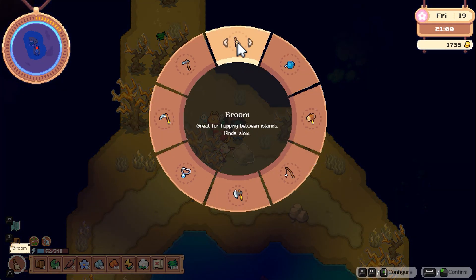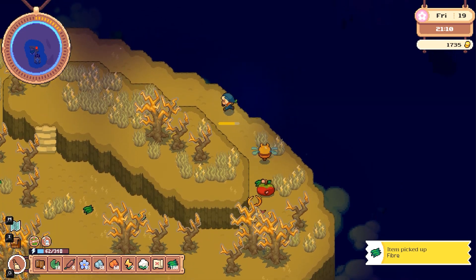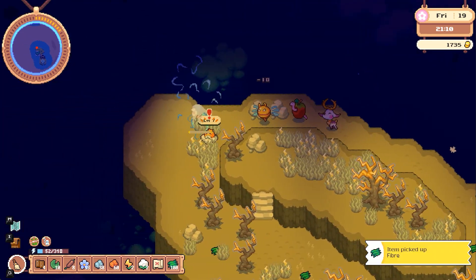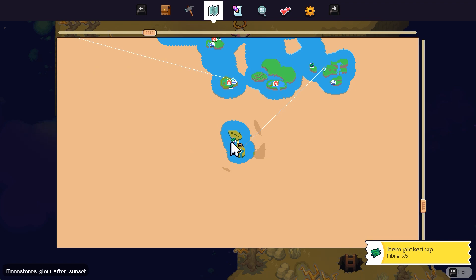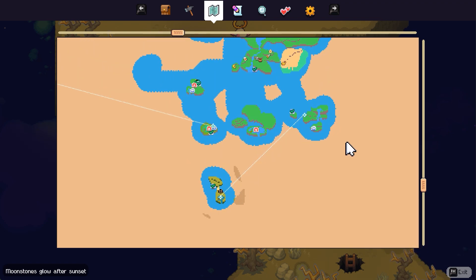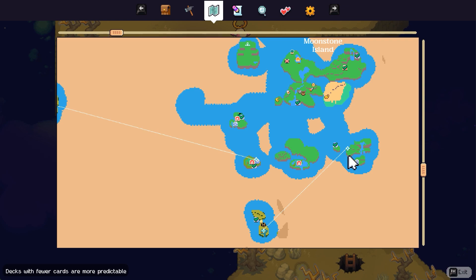Welcome back everyone to our adventures here in Moonstone Island, where I'm about to get the Zappadoo again. It's after sunset so we're going to run around and do a quick search for the moonstone. On this brand new island I haven't yet named — it kind of looks like a little leaf — what if we call it Zap Leaf Island? That actually sounds adorable. Zap Leaf Island is located to the south of Moonstone Island, reachable via a wonderfully mysterious teleportation pillar.